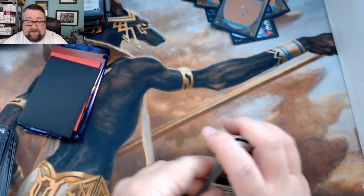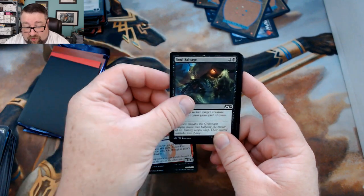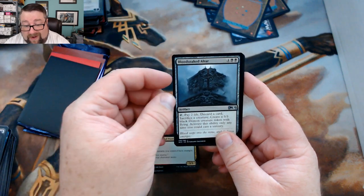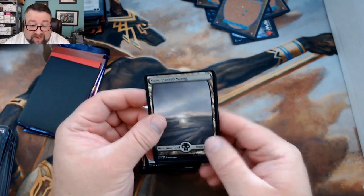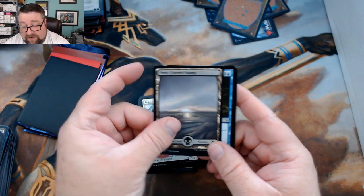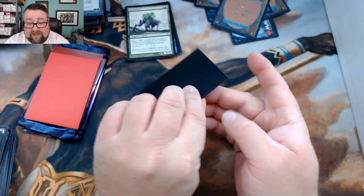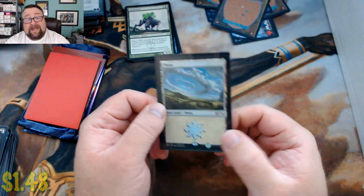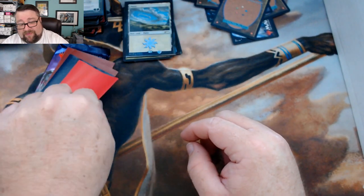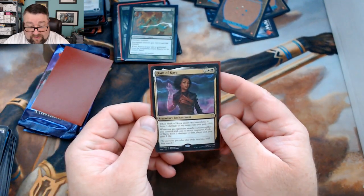For Twilight's Eve we got Wardscale Dragon, Piston-Fist Cyclops, Soul Salvage, Kenra Charioteer, Blood-Soaked Altar, Putrid Goblin, Pegasus Courser, a full-art snow-covered Swamp, Tricks of the Trade, and Cyst Bearer. The foil basic is a Magic Fest land — winner winner chicken dinner! Second foil is a Feral Invocation. Common or uncommon is Rancor. First rare is Oath of Kaya.